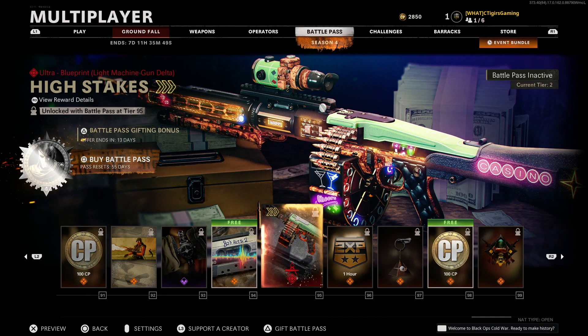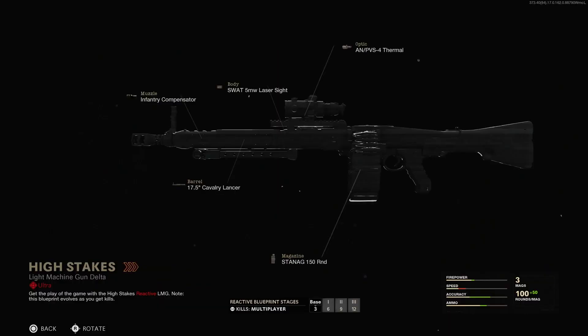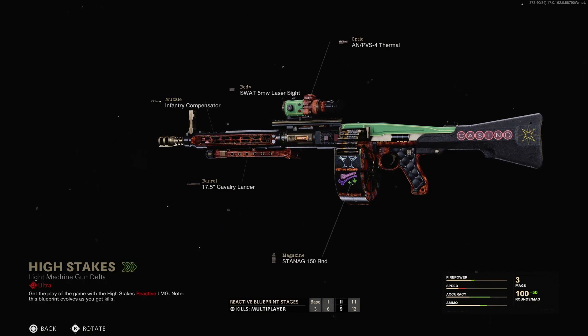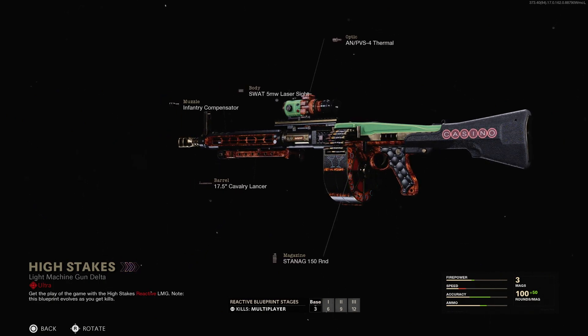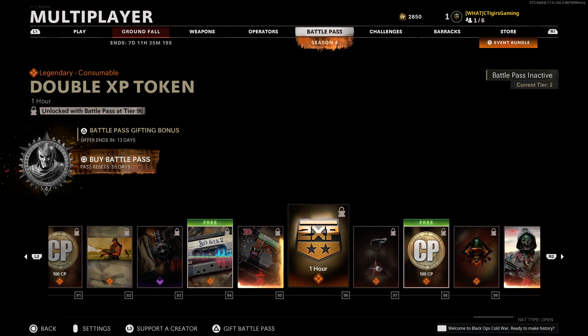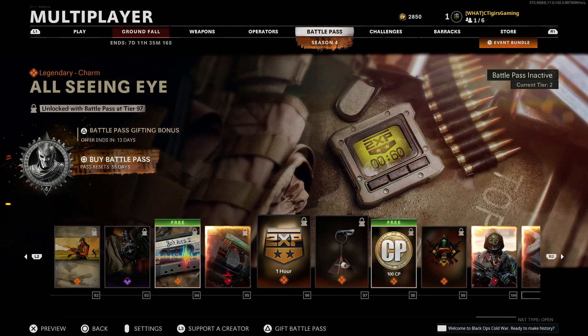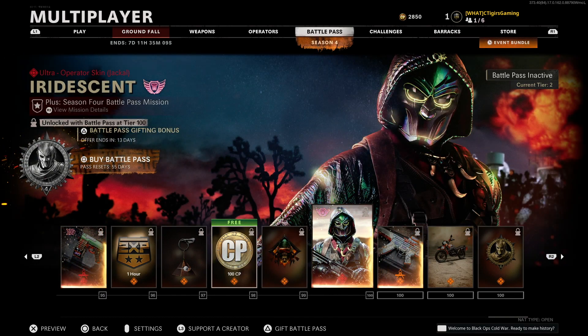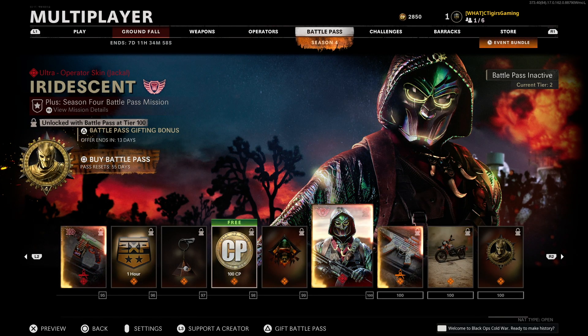At tier 95 we have our first Ultra blueprint for the new MG-82 LMG, and it looks absolutely crazy. It has multiple stages: at 6 kills it evolves, at 9 kills it evolves again, and at 12 kills you get a real spinning effect on the weapon — it brightens up significantly and looks absolutely beautiful. Then to finish the pass: more double XP tokens, an All-Seeing Eye charm, more COD points, the Destroyer emblem, and finally at tier 100 — the Ultra Operator skin, the Iridescent, which actually lights up through 4 stages. Looks absolutely cool.